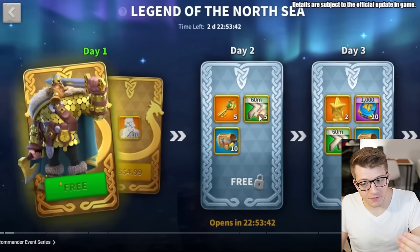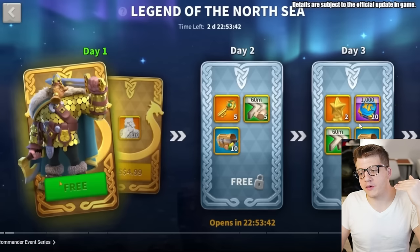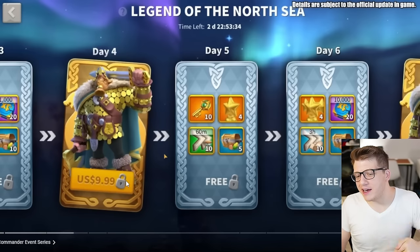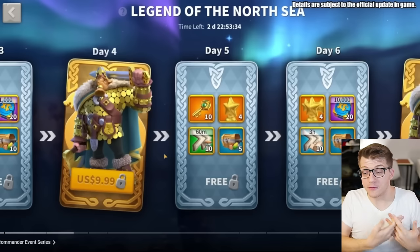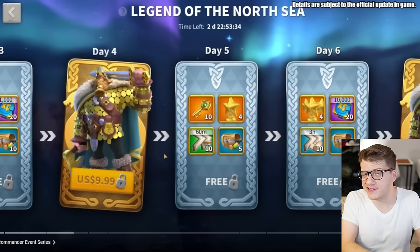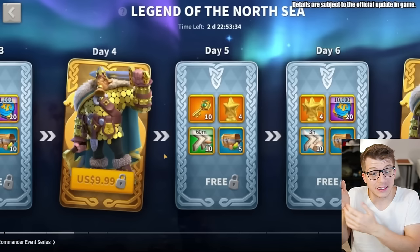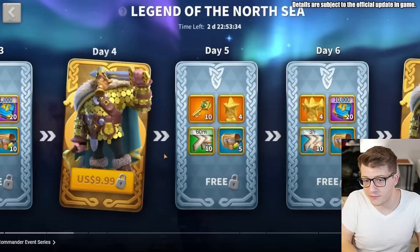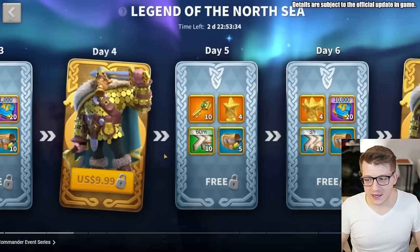Beyond that, days two and three have additional rewards that are literally free. Day two gets you five sovereign keys, five hours of healing speed-ups, and 10 resource chests. Day three gets you two golden stars, a bunch of experience, some more speed-ups, and more resources. Day four is where things change — there's another bundle for Ragnar Prime showing just a portrait, so we don't actually know how many sculptures you get for $9.99.